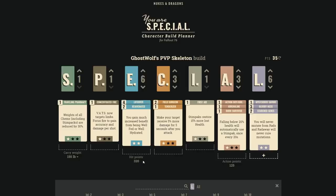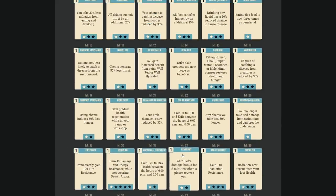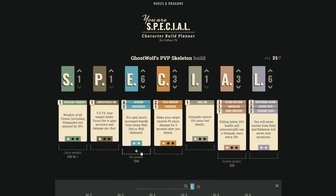Endurance is a big stat for PvP. Your base HP is 250, and every point you put in gives you another 5 HP. The perks you get from the endurance tree are key — obviously having more total HP makes you last longer in a fight.